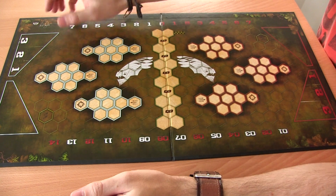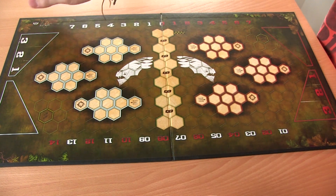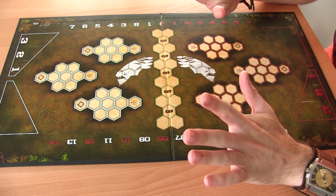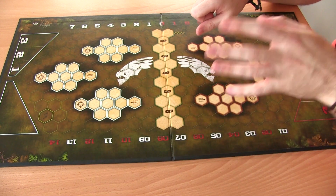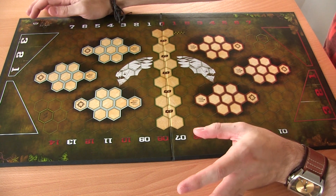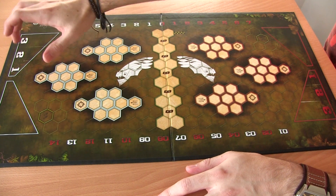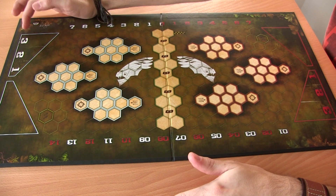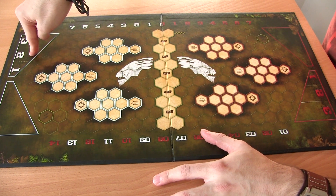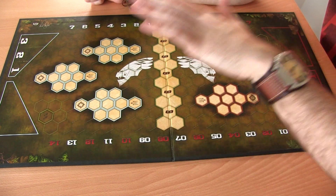At either end of the pitch we have four boxes: a 3-2-1 box, another 3-2-1 box, and an empty box which is your subs bench. Teams usually consist of eight players but you can only have six on the field at any time, so two players start on the subs bench. We also have an area which is basically the sin bin. If any of your players get injured or sent off for fouls, they get placed into one of three sections — 3, 2, or 1. At the end of each rush they move down one section, and when they reach one they move to the back of the subs bench and can then re-enter the game.